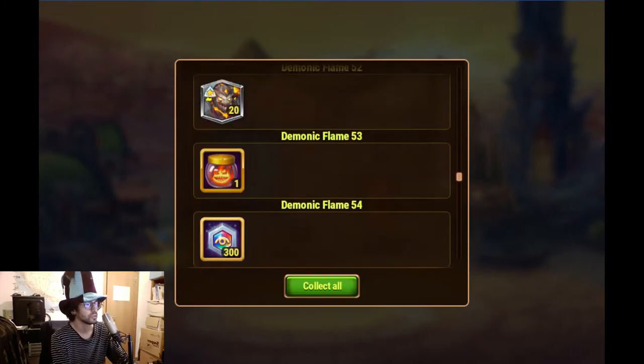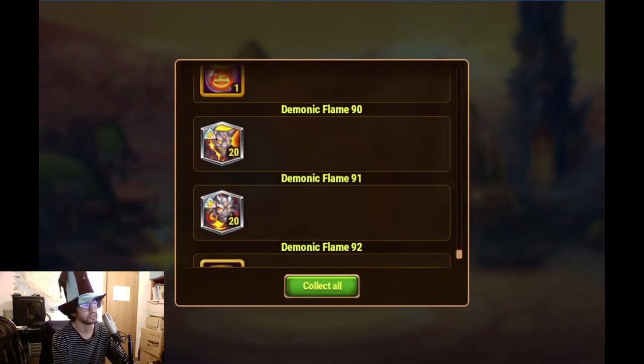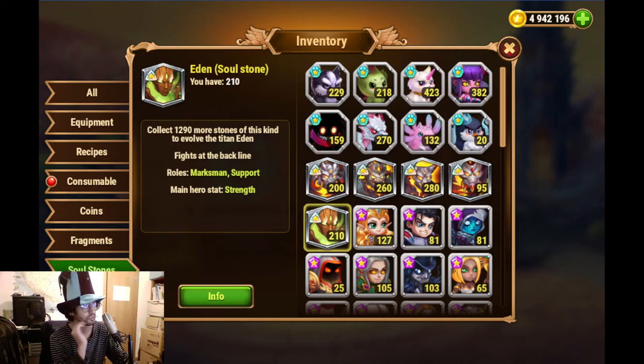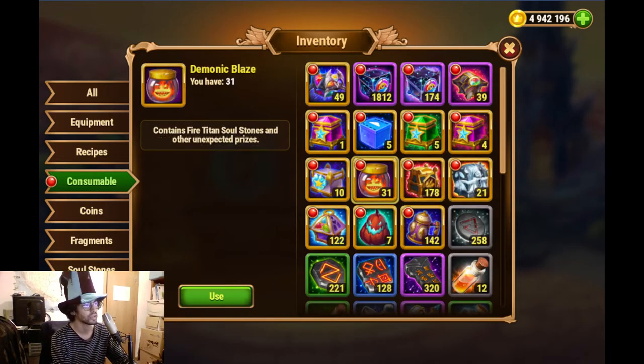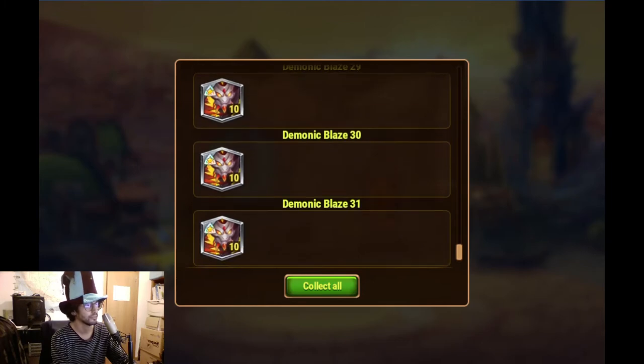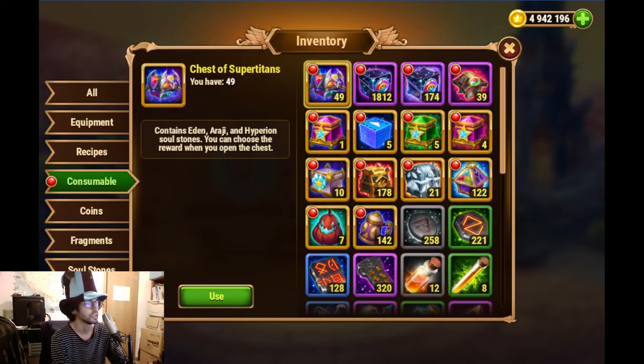We'll open all of those Titan souls. I have all the regular Titans at six stars with no souls to trade, and only the super Titans need more souls, so anything showing up is new. We now have the Araji souls. It's 10 multiplied by 31 - that's 310, and there were multiple 30s there.